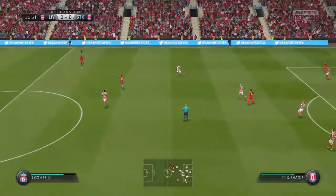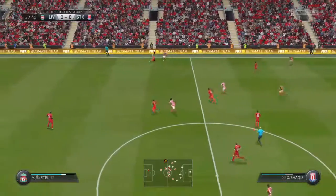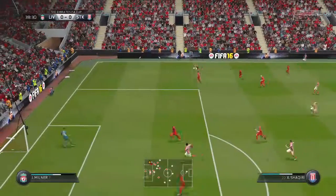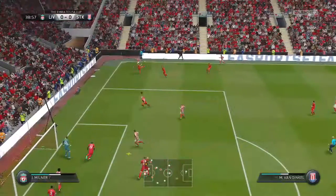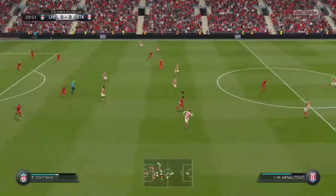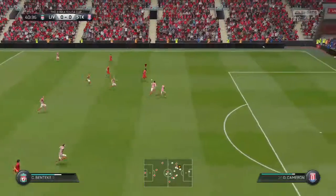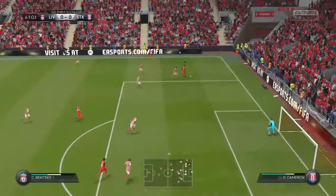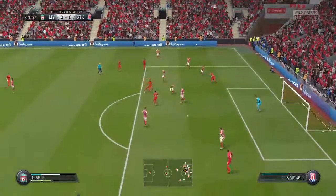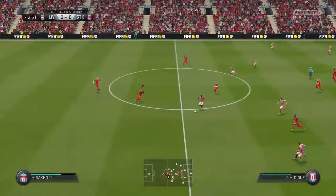That's great work by the goalkeeper. He's cleared that really well. Xherdan Shaqiri. And the cross is in. He has cleared it well. Coutinho. Here's a chance to attack. And they've got it back thanks to that slide tackle. Mamadou Sakho.